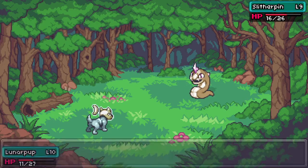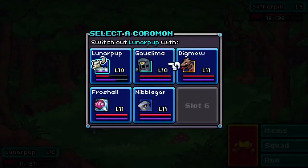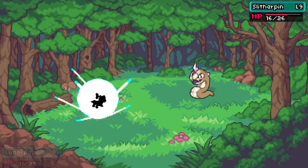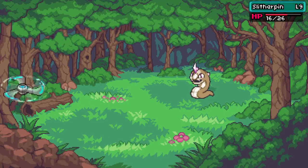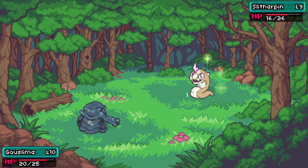I don't like that — that was very effective. We're gonna gut it out. Goss Lime, I don't know how well you're gonna go against this, but hey, let's try. The Drain ability from the different Cormons has to be some of my favorites, and that really hurts trying to knock him out right there.